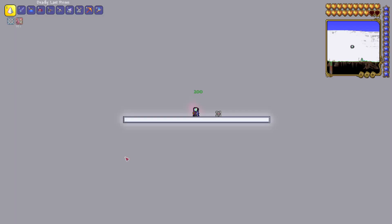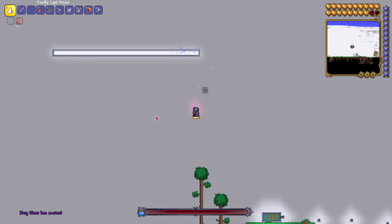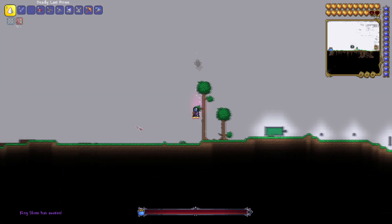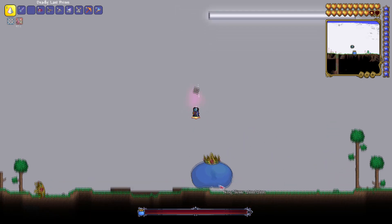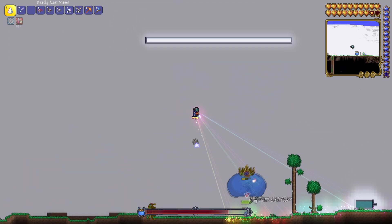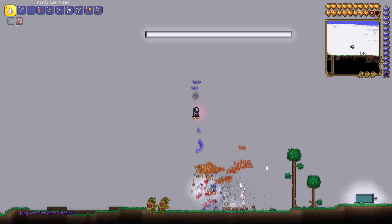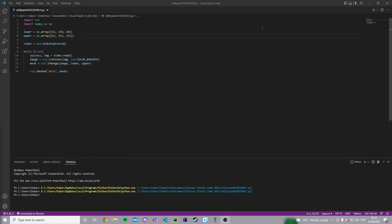So the plan is basically: if you spawn in King Slime, then we're going to find King Slime. Where is he? He's over here. And what we want to do is detect where King Slime is, and then move our cursor to the center of him, so then we physically can't miss. If we use the Last Prism, we just shred him. So that's the plan. To do this, we're going to use something called OpenCV.